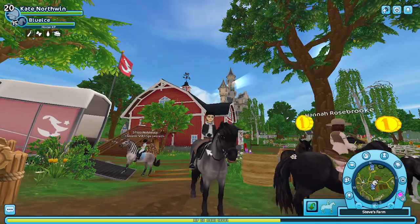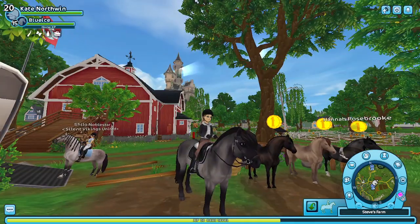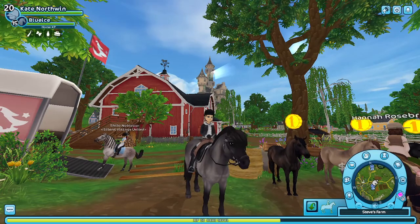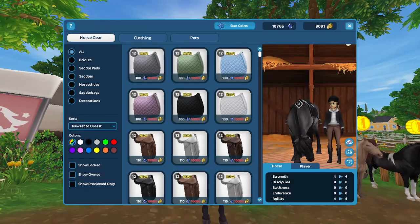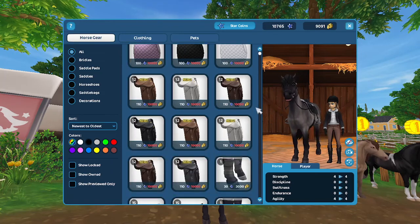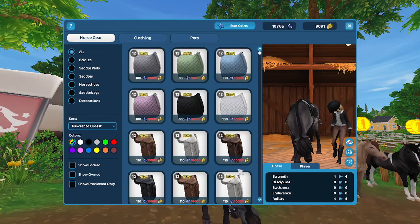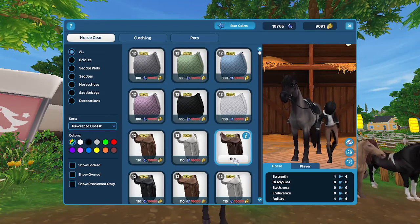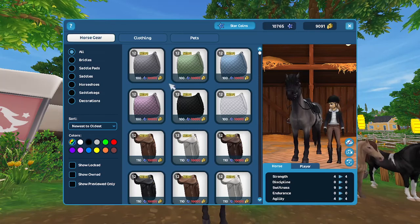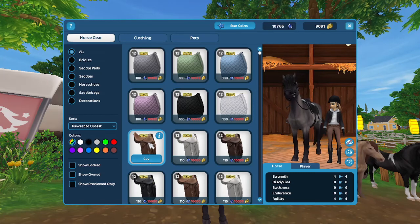We're going to check out the rest of the updates and then I'll decide. You've got to be kidding me — Star Stable actually priced the saddle pads at 10,000 shillings, and the saddle is also 10,000 shillings.